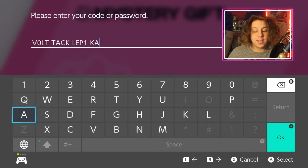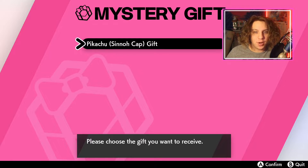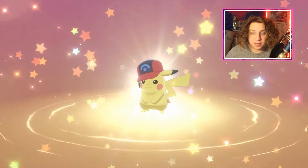Alright, for the best hat, the Sinnoh Hat Pikachu, you want to type in 'Volt Tackle Pika.' The I in Pika is a 1, and the O in Volt is a 0. Sinnoh Hat Cap Pikachu. Beautiful, beautiful — fourth gen remakes, please.